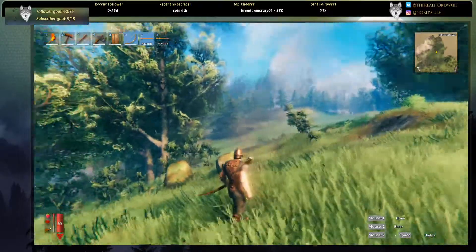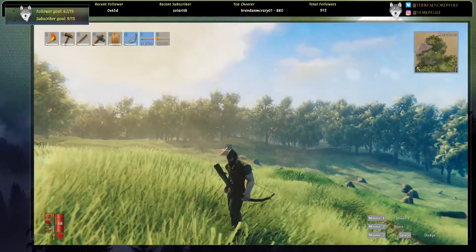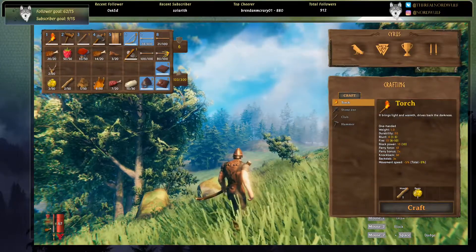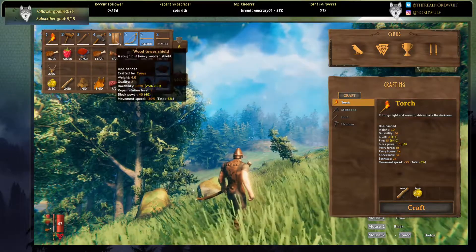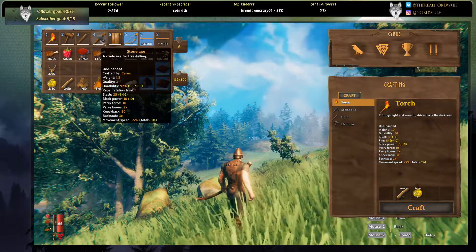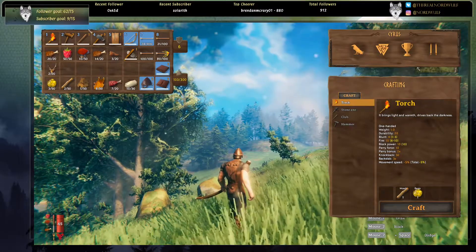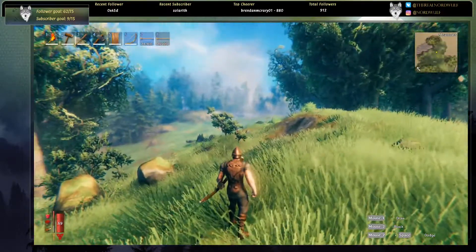Hey guys, we're back with another episode of Valheim. We've arrived at a new meadow area, built a little shack in the background, and we're getting ready to venture into the black forest. We are not very well equipped — we're wearing level one leather armor. We have a quality two tower shield, a quality three stone axe as our main weapon, and we upgraded our crude bow to quality three with flint arrows and fire arrows, which should help against trolls.